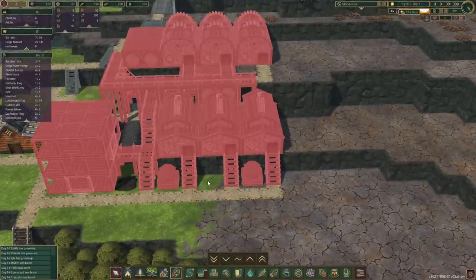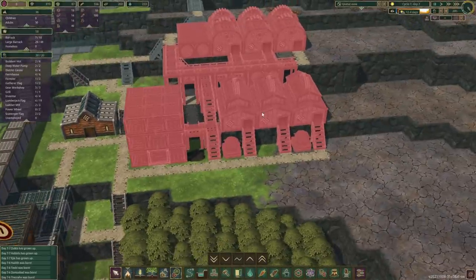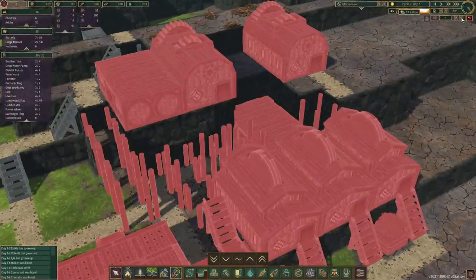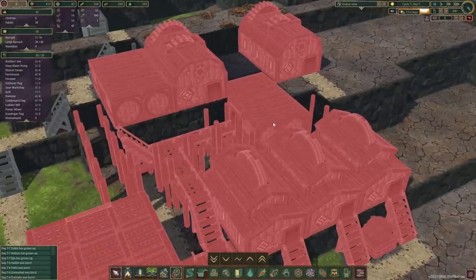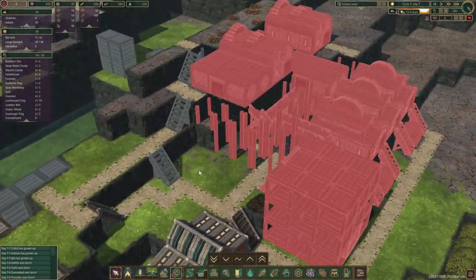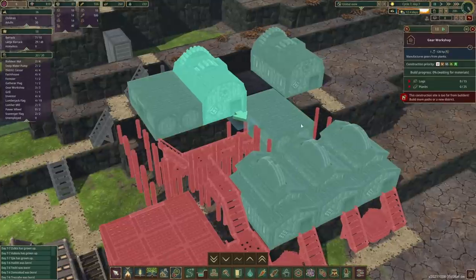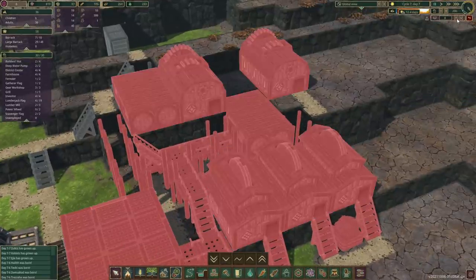We've got three lumber mills and we can always expand — I've left space in the corner. We've got three of them, a few shrubs in front still getting bonuses. In the middle it would be nice to stick one of those benches in there. They'll have very close access to the logs and turn them into planks. There are two small warehouses tucked behind the lumber mills where we will be storing planks. Haulers will carry planks either directly to the gear workshops or stock them in the small warehouse, so we should have a nice backlog of resources.